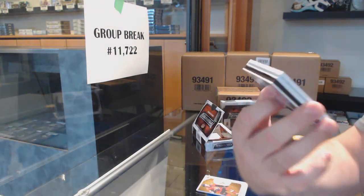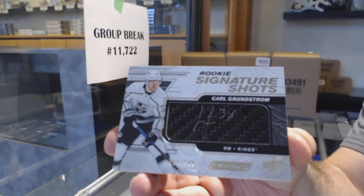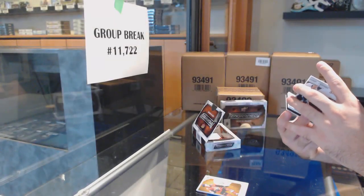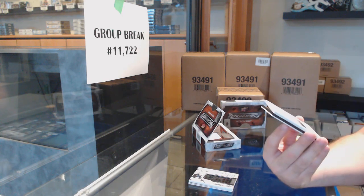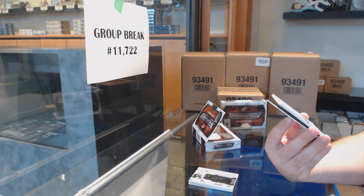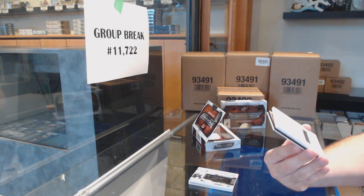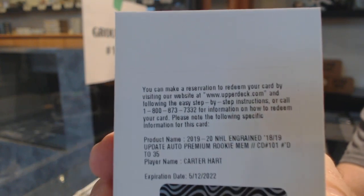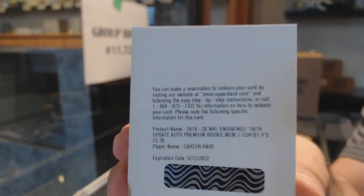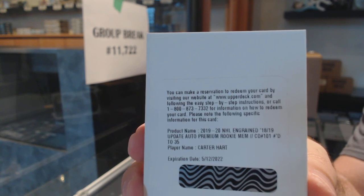Signature shots, a $2.49, Carl Grunstrom for the LA Kings. It's kind of funny why this is a redemption, but this is a hell of a card. We've got an 18-19 update, auto premium rookie memorabilia, numbered to 35 for the Flyers — Carter Hart. That is a big boy.